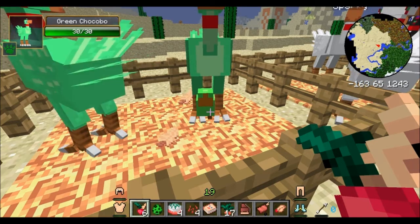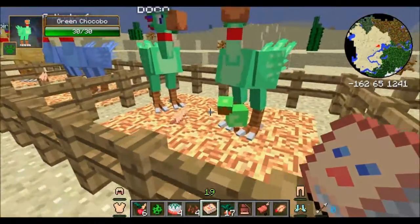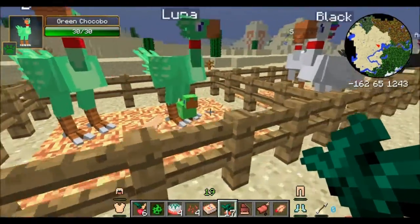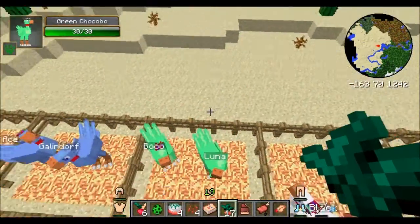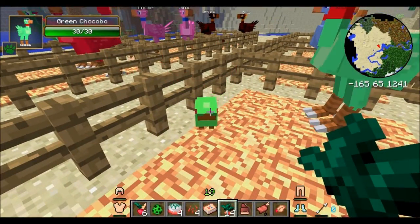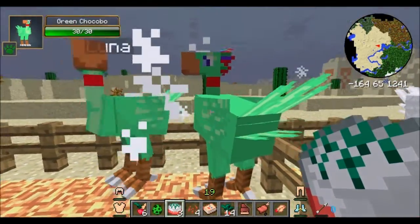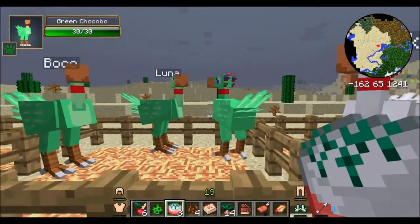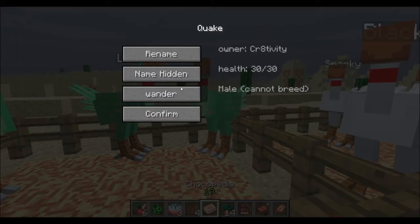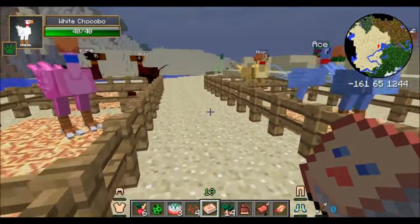All you're gonna start with is some yellows. In order to actually do anything with this baby, you've gotta first make him yours. And next we'll show you the Gishol Cake, which is made from two wheat, a Gishol green, two sugar, an egg, and two milk. The cool thing about this is it instantly grows him up. And let's see who we have here — we have Quake. Oh, that's a cool name. And that's a little bit about breeding.